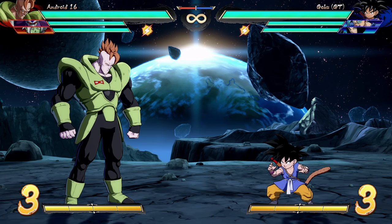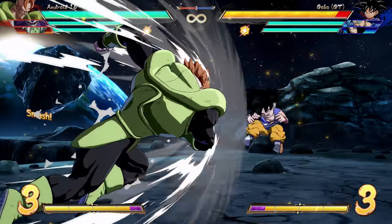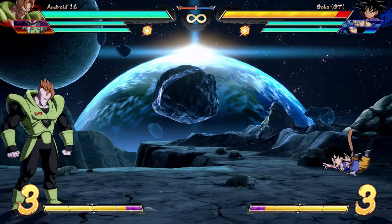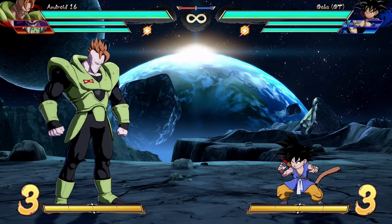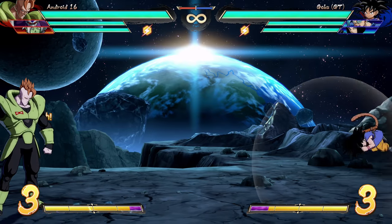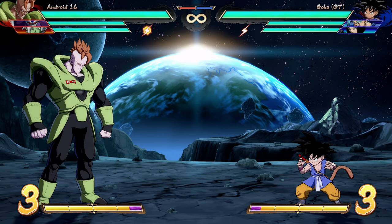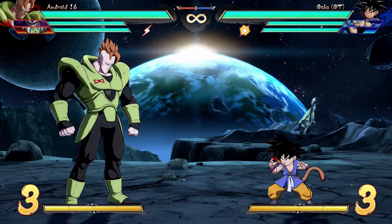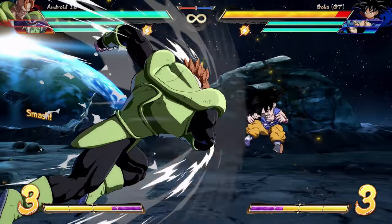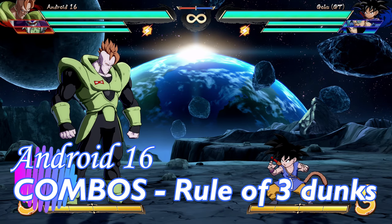Stand heavy is certainly far from its season one glory days, but it's still a solid battering ram — covers a lot of space and goes very far. It also still has armor against physical attacks, specifically highs and mids but not lows. The armor doesn't start right away; it activates around frame 13 and is active for roughly ten frames afterward. It's just a good tool to have when you want to bully forward with blunt force.